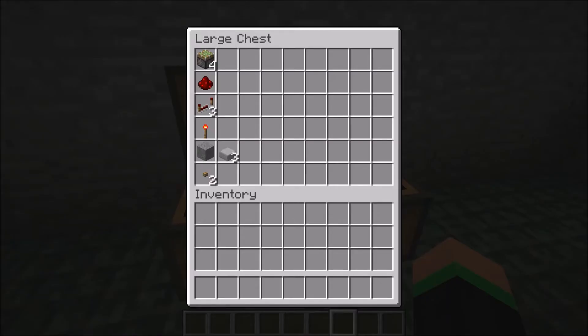The following items you will need in order to create the Double Piston Door are: 4 Sticky Pistons, Redstone, a Redstone Torch, 2 Buttons, approximately 3 Redstone Repeaters, your choice of building block material, and possibly a few Half Slabs.